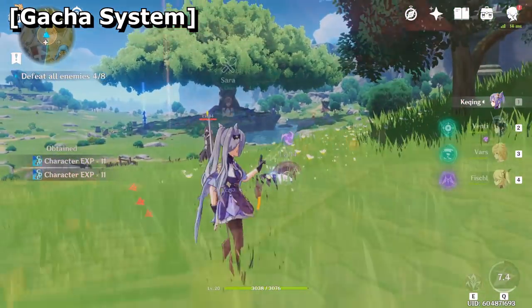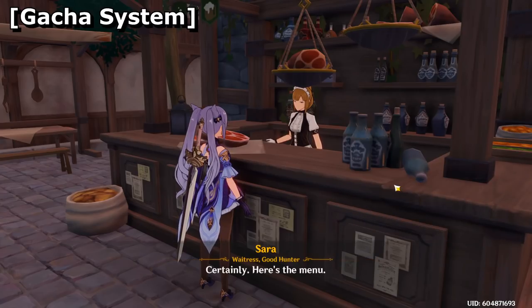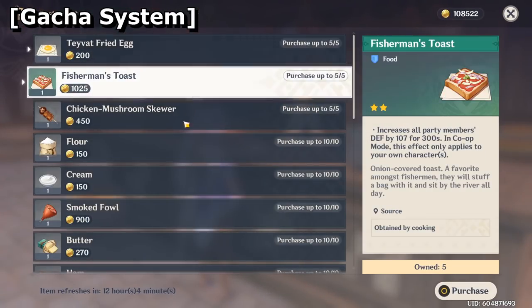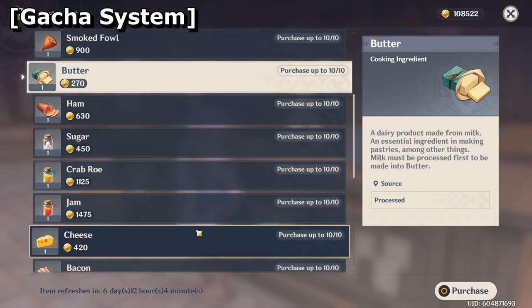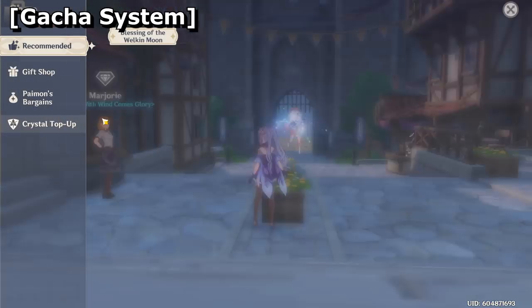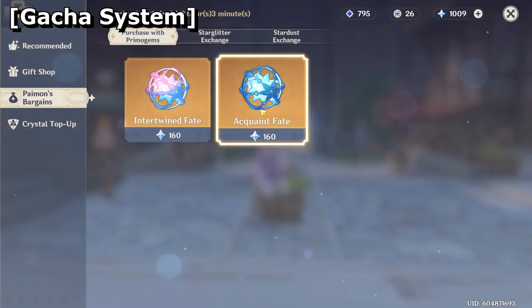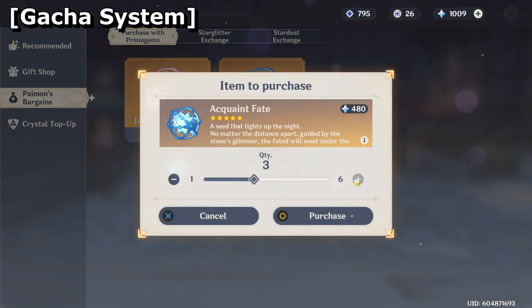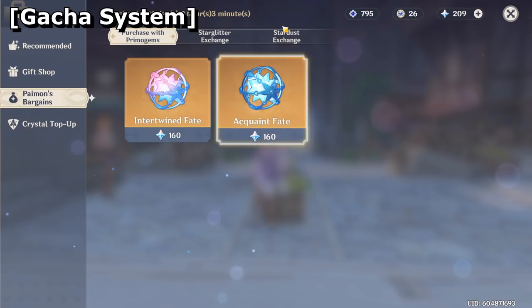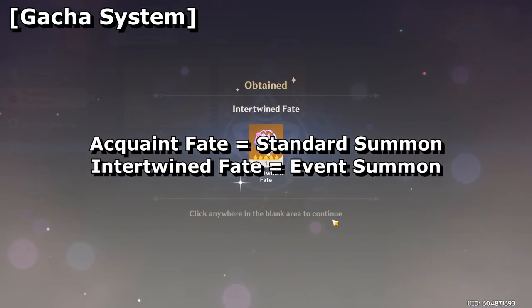Genshin Impact's in-game coin is called Mora. It's what's used to purchase various items, ingredients, and equipment throughout the game. You'll also need them to perform many tasks regarding your units, but thankfully they are extremely common so you don't have to pinch your pennies. For the premium currency, we have primogems, obtainable through quests, collecting, ranking up, commissions, and through in-game purchases. Primogems can be used to obtain fates, which is the game's main summoning currency. It costs 160 primogems to obtain either an intertwined fate or an acquaint fate — the former is used for standard summons and the latter is used for event summons.